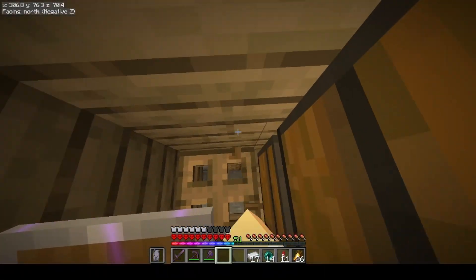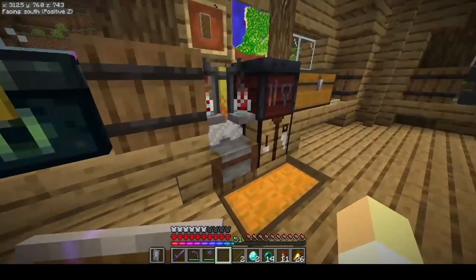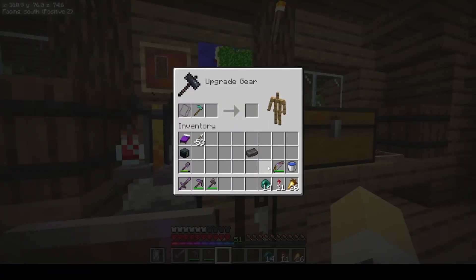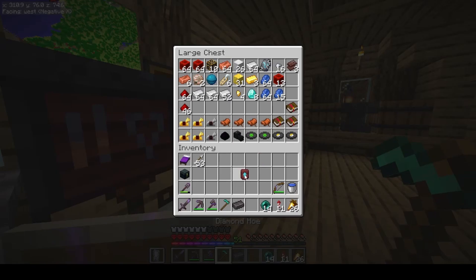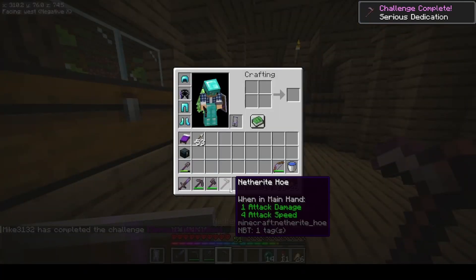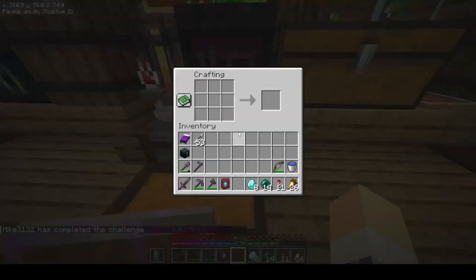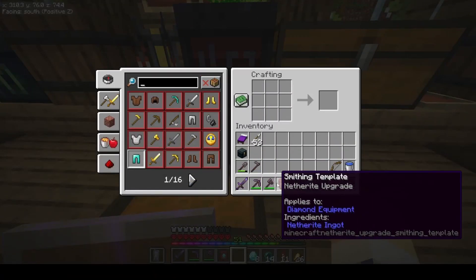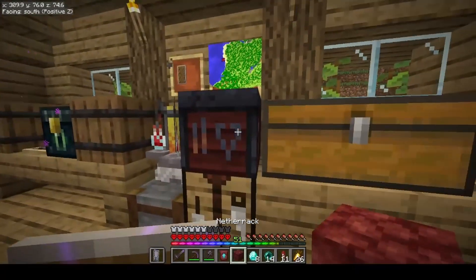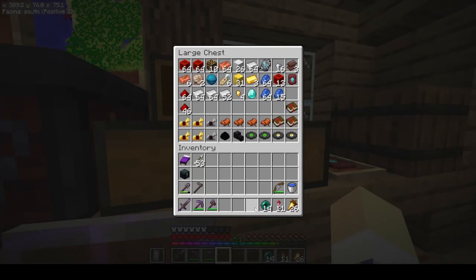I went back down into my cave that I've been mining in and found a couple diamonds, so we can go ahead and make a diamond hoe — like a scythe — then upgrade it to netherite. We still have an extra template, and there we go — we have another hoe. I'm going to go ahead and duplicate this smithing template. I need a piece of netherrack, and I just want to duplicate it so that I know I have an extra.